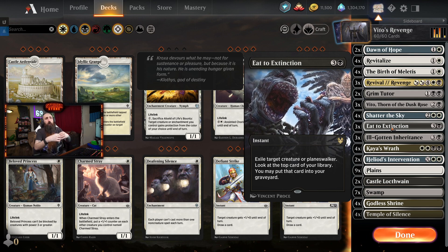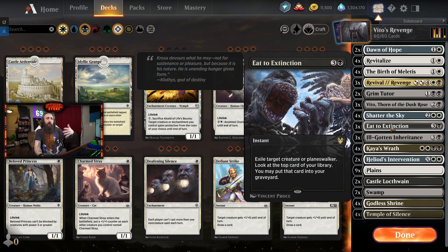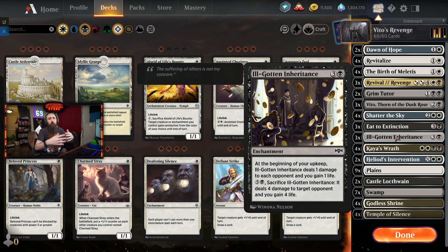We have 3 Etz Extinctions - really good for smoothing out our next draw, because there just isn't much here to smooth out your draw outside of the temple lands. We have Ill-Gotten Inheritance - pressure every single turn. This enchantment deals 1 damage to the player, we gain a life. But if we have Vito out, they take damage, we gain a life, and then they lose a life. So we gain a life and they take 2 damage. Every turn, once you get to 6 mana, you can crack it - deal 4 damage, gain 4 life, and they lose 4 life. So 8 damage total. Pretty good.